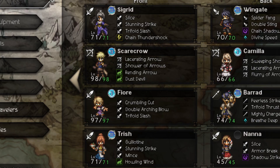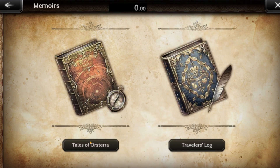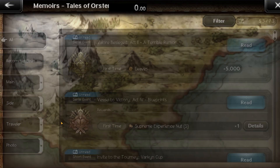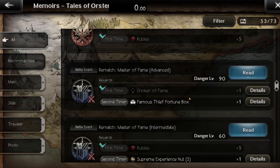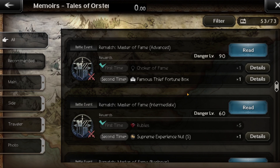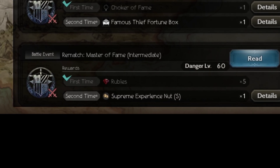Okay, so onto the macro. You want to go down to Memoirs, go to Tales of Orsterra. On the alt tab, leave that there and scroll all the way down until you see Master of Fame Intermediate. The way my macro works is the battle event border reaches all the way down to the bottom border, just like so.